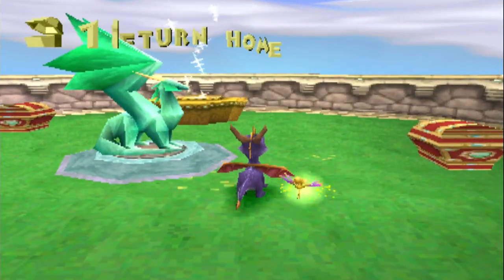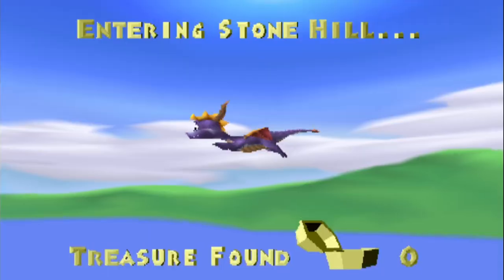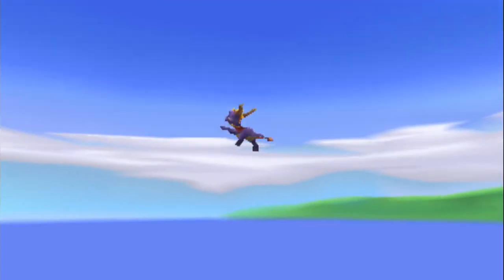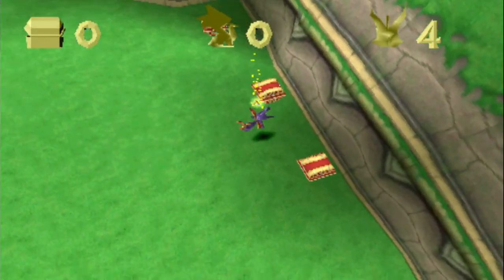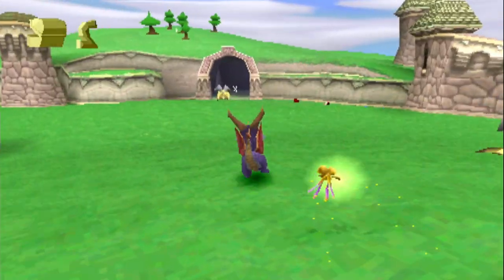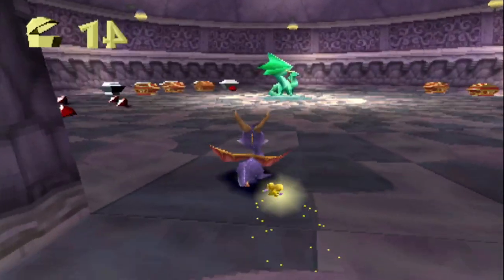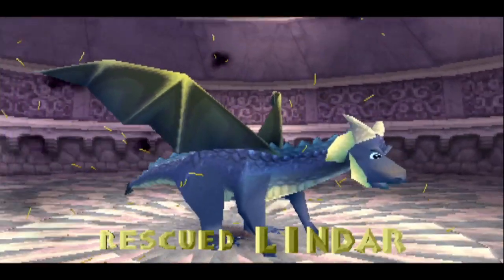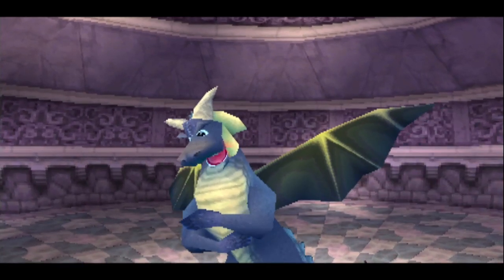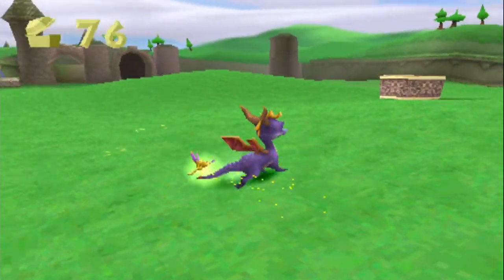While you can run straight forward and immediately find the exit portal mere seconds away from your starting point, you see that there's so much more to do and two other paths to check out. I think Stonehill is one of the best introductory levels in any game ever. From the moment you touch down, you're presented with a few choices. Going forward will lead you right to the exit portal, but we're gonna start by going left. This will take you down a small path which opens up into a large circular room with treasure all around and a dragon right in the middle.